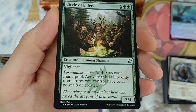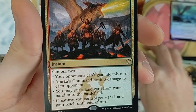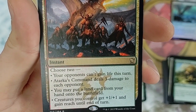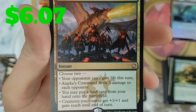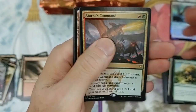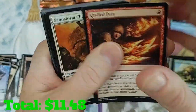Circle of Elders - getting down to some interesting stuff. Atarka's Command - solid card. Your opponents can't gain life this turn, Atarka's Command deals three damage to each opponent, and you may put a land card from your hand onto the battlefield. Creatures you control get +1/+1 and gain reach until end of turn - choose two. It does see play in Modern and Pioneer.